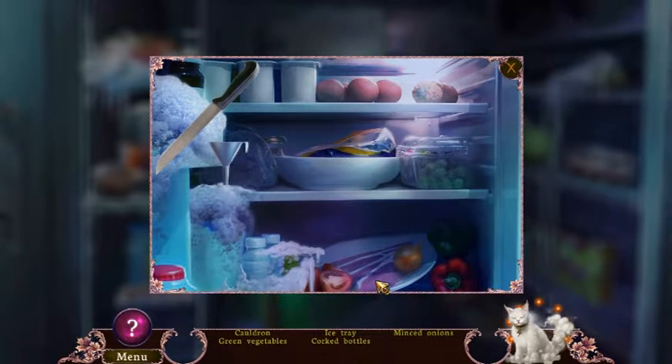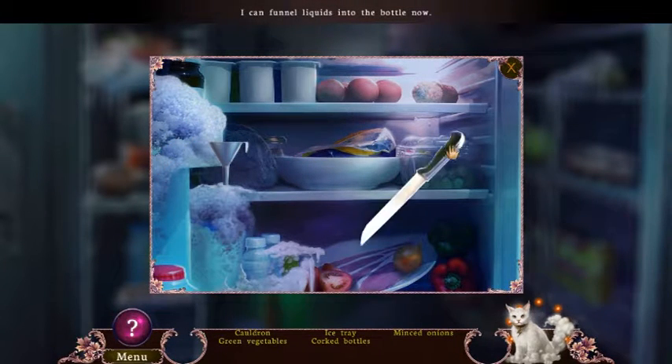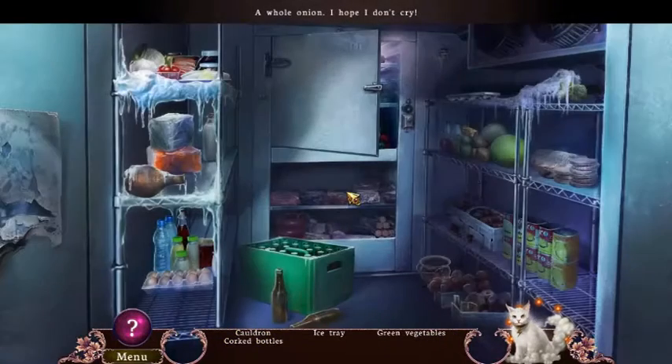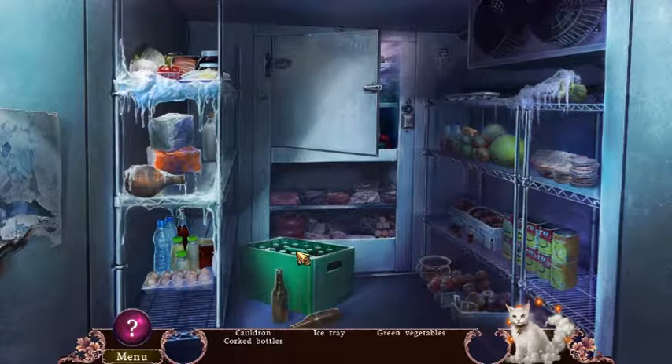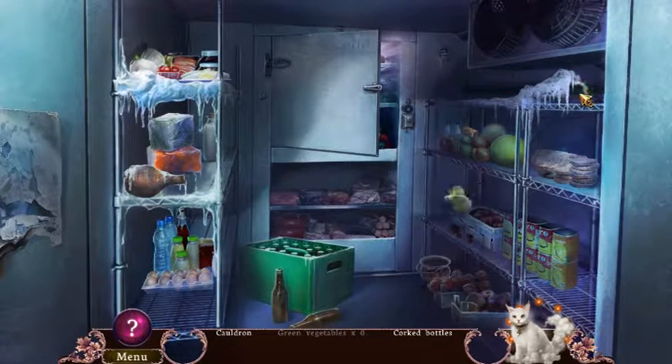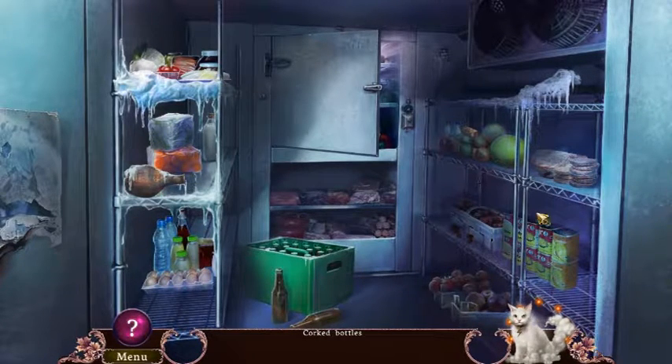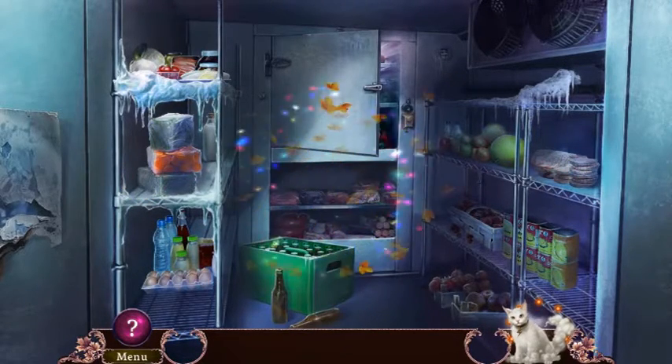Half full or half empty — ha! What do I need this for? Ice tray... no, that's eggs. Ice tray. Cauldron. And a corked bottle. Is that not a corked bottle? Yeah, that looks... maybe this one here? There we go. I thought that one stood out a little too much.